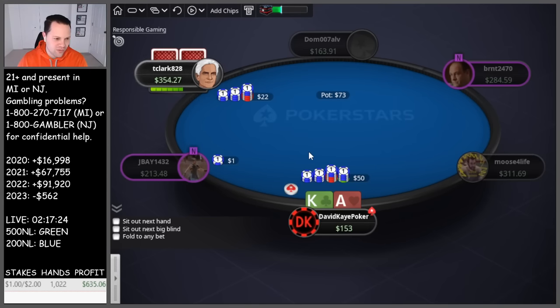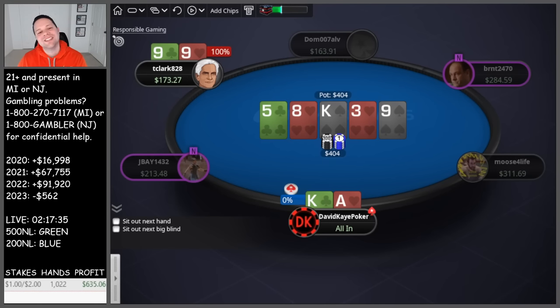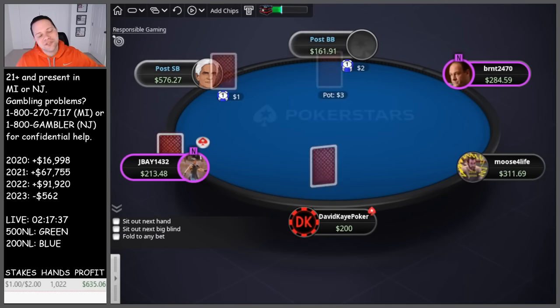So again, a little over 100 blinds here and we're getting it in. They jam — ace king at nines. Flop top pair, good start. Bad river. Obviously a flip when we get it in, but that's just a torturous way to lose.